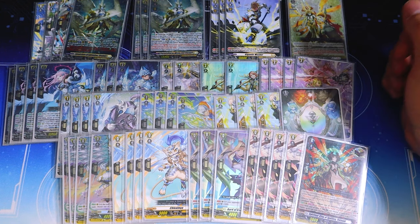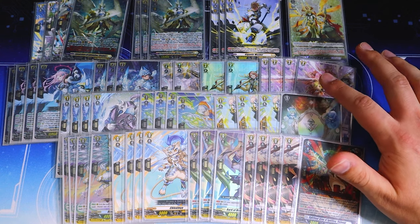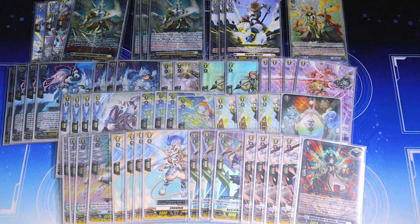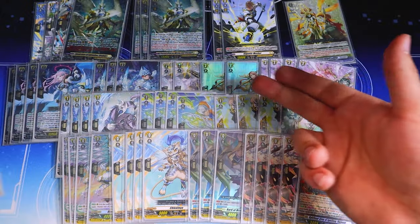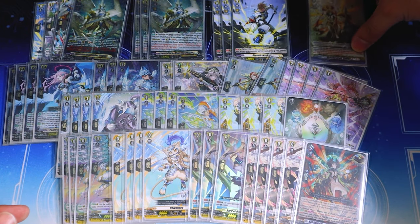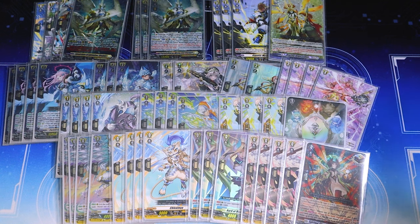All in all, I went 4 and 2, losing to Zorga and the Rezils mirror. Overall I think this deck is a really good top contender, and I'm looking forward to playing more games with it. Set 3 won't have any Rezils support, so the deck will stay as-is for the foreseeable future. If you're interested in playing a Rezils deck, this is basically the list I'd recommend — maybe drop a Masher for another Biscotti for a little more consistency. It was a 69-person tournament by the way. Thanks for watching, see you on the next one.